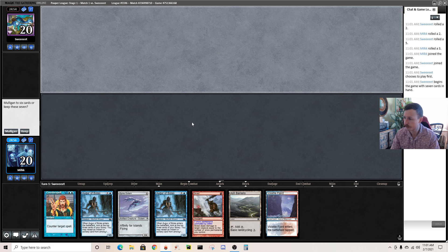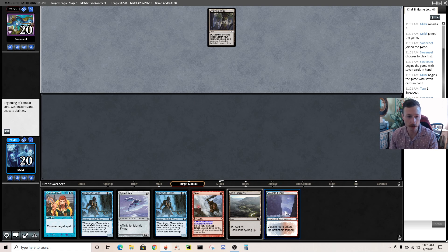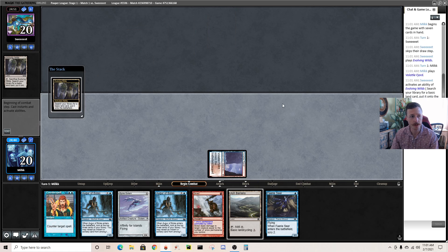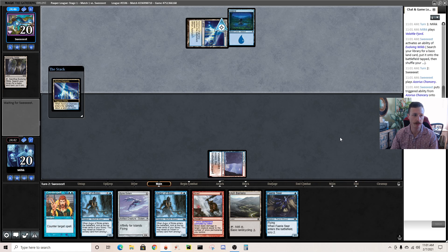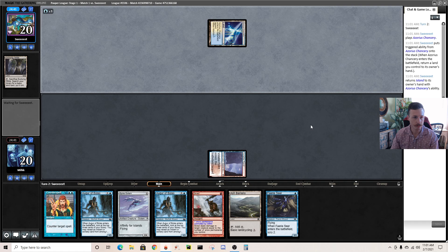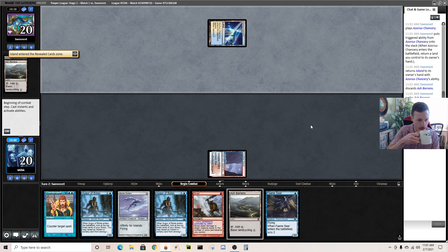Welcome to round one. I'll keep this hand — it's not perfect but we have a Fjord, good mana, and we can cycle Ash Barons. I wonder if we're in some type of blue mirror. It looks like Familiars — blue-white combo basically.